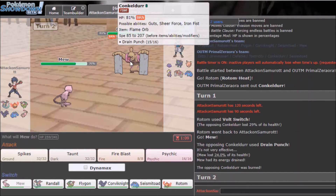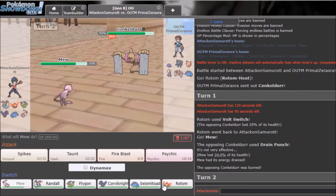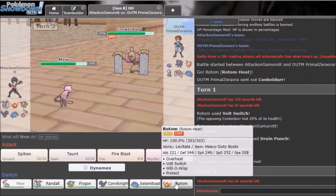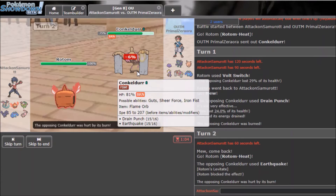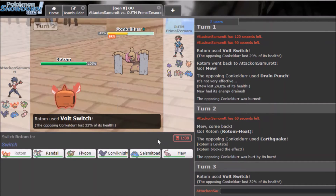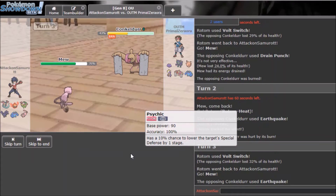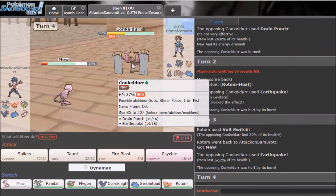Grimmsnarl comes in — I really want to go back into Rotom because it's the best play. I'll do that so I can't let this mon set up on me. He used Earthquake — I don't know why, but that's actually scary. I'll Volt Switch again, and this time stay in with Mew and use Psychic.